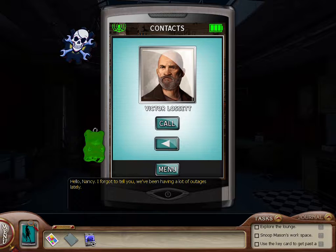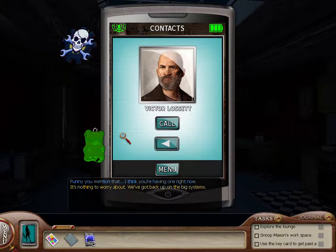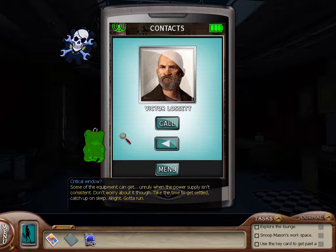Hello Nancy — I forgot to tell you, we've been having a lot of outages lately. Funny you mention that, I think you're having one right now. It's nothing to worry about — we've got backup on the big systems most of the time. Gray can get things back online in an hour, occasionally it takes a while but rarely does it come close to the critical window. Critical window? Some of the equipment can get unruly when the power supply isn't consistent. Don't worry about it though — take the time to get settled, catch up on sleep. That's not creepy at all.